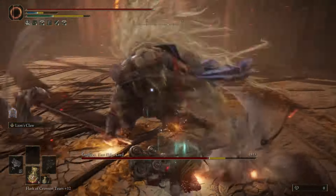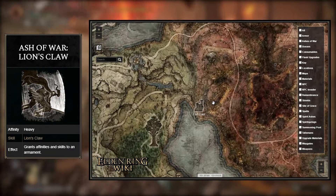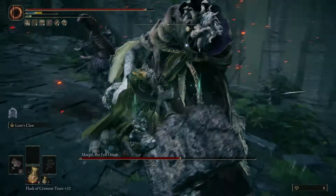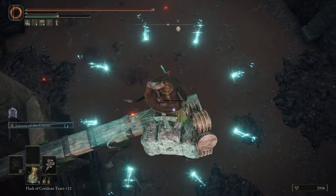Getting the Ash of War Lion's Claw is a bit of a different story though. You're gonna have to reach Fort Gale in Caelid and kill a Lion Guardian to be rewarded it. If you can kill Margit, the first boss before you get into Stormveil Castle, you'll be able to handle this fight easily. However, if you are struggling, you can safe spot him from the ledge with the Watchdog Staff.